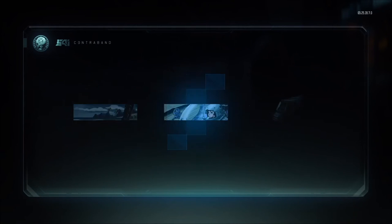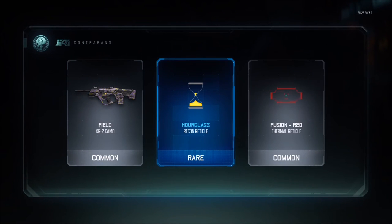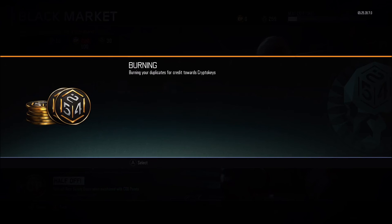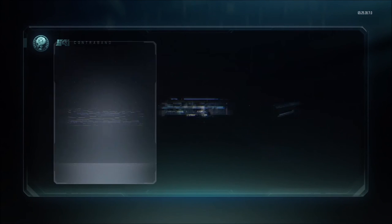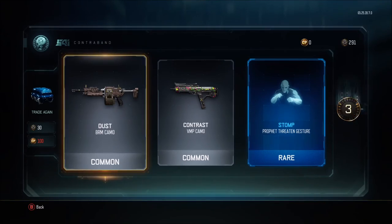Okay, we've got one more — a COD point one. And absolutely nothing in that one. Let's burn our duplicates. Wow, we got a lot of duplicates. We're gonna get a lot of crypto keys from this — I'm saying like 30 or 40. 134! Okay, that works too. So we've got a lot of crypto keys to go through. Nothing in this one — unless I get a rare I wasn't expecting. Stomp, exactly — nothing out of that one.